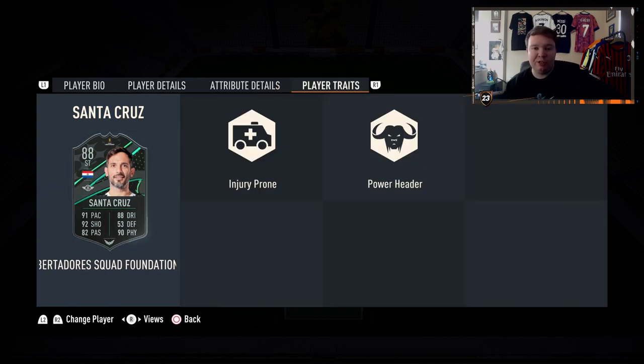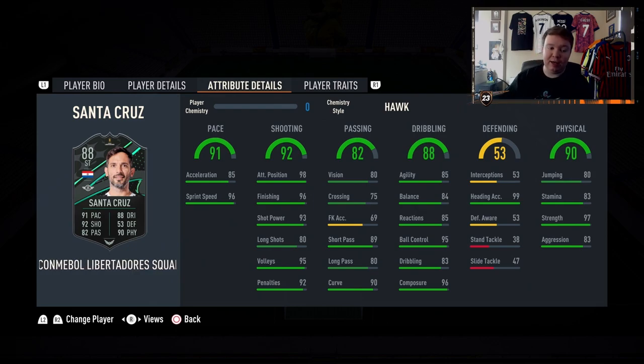Obviously he's got the power header trait, which is great for defending corners as well as attacking corners. But for an out-and-out tall striker, you have to do this card — he is fantastic. For free as well. Realistically it will take you five games if you win every game; it took me six or seven, which isn't that much for how good this card is. And if you don't want to use him, it's fodder — you can use him with other SBCs.